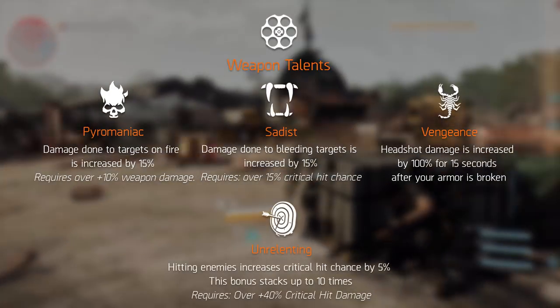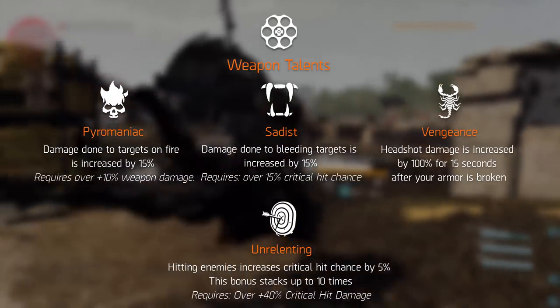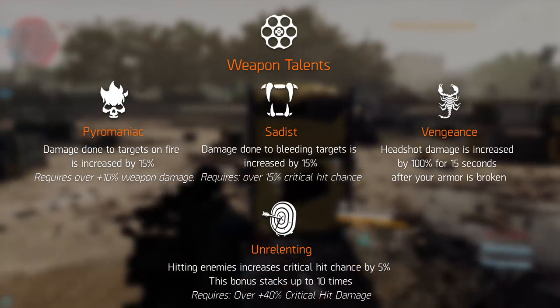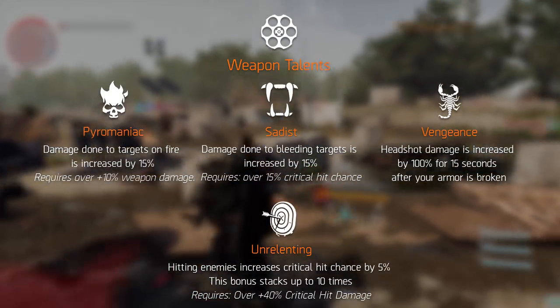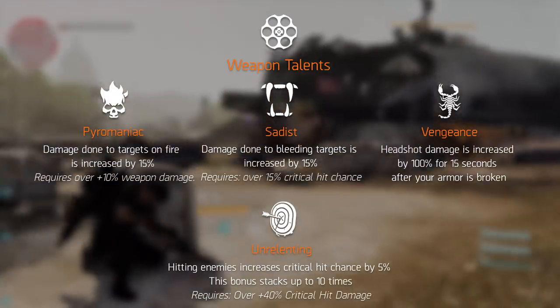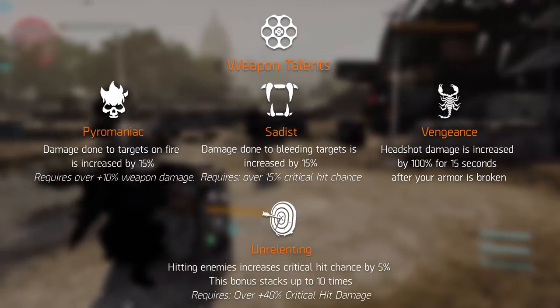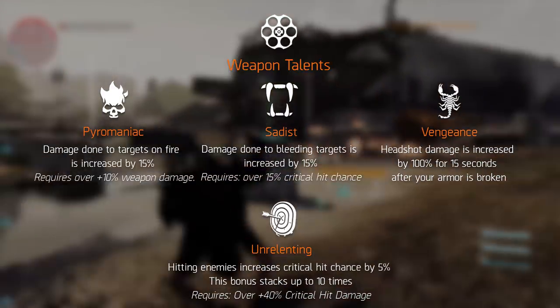Unrelenting increases critical hit chance by 5% when hitting an enemy, but it stacks up to 10 times, meaning a 50% increase in your critical hit chance, as long as you don't miss a bullet and you have over 40% critical hit damage. Very strong for a submachine gun build, as they already have a high critical hit chance bonus and you're automatically in someone's face.